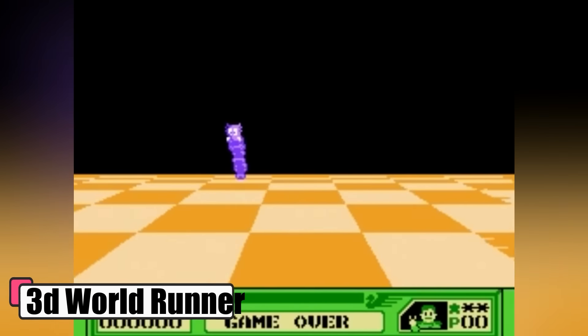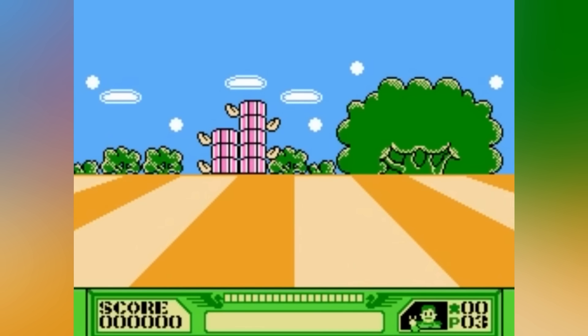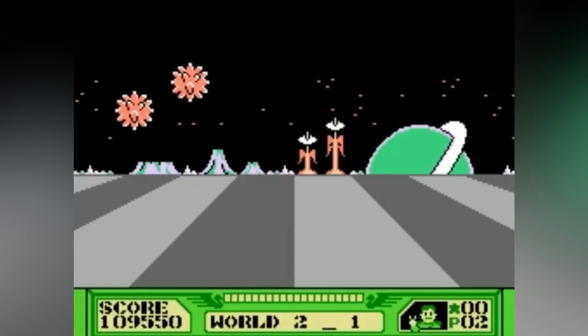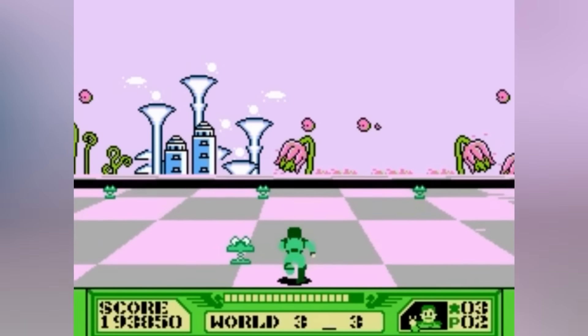3D World Runner. In the 3D battles of World Runner, you're Jack, a space cowboy zooming through solar system number 517 to save planets from the serpent beasts. It's a race against evil across eight worlds, where you leap over chasms and blast foes. This game isn't just a run — it's a high-speed chase through a universe in peril.